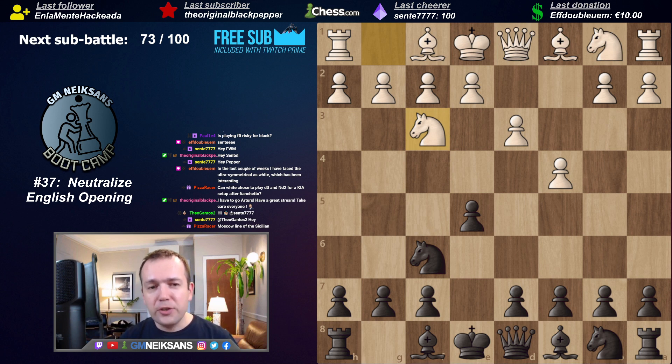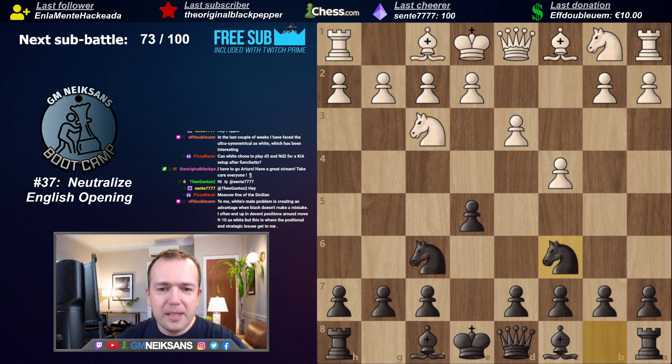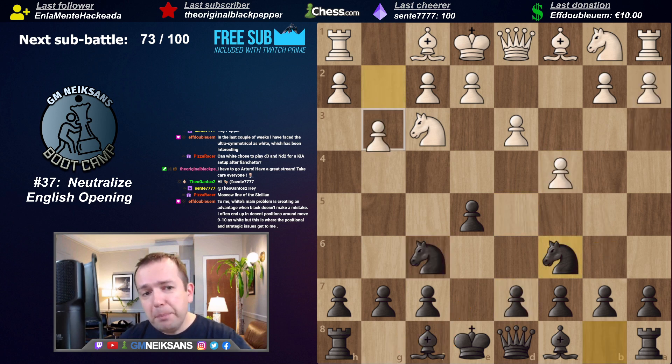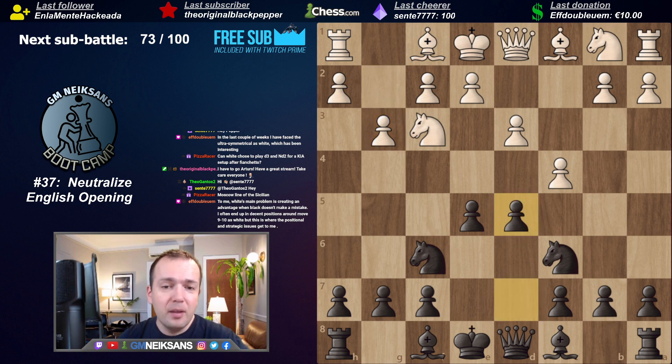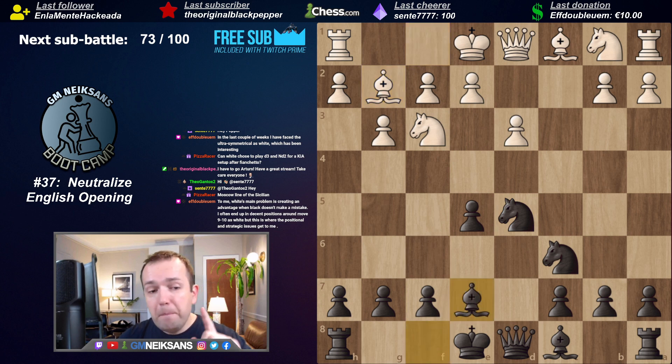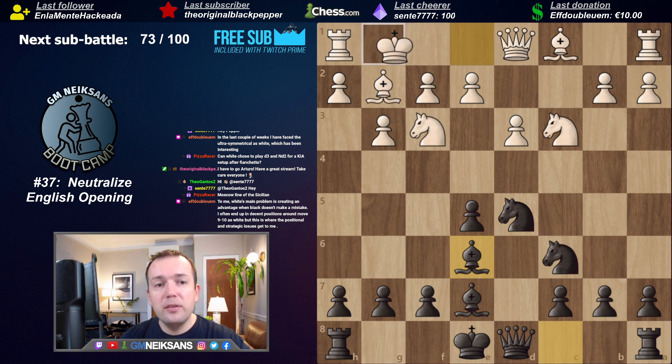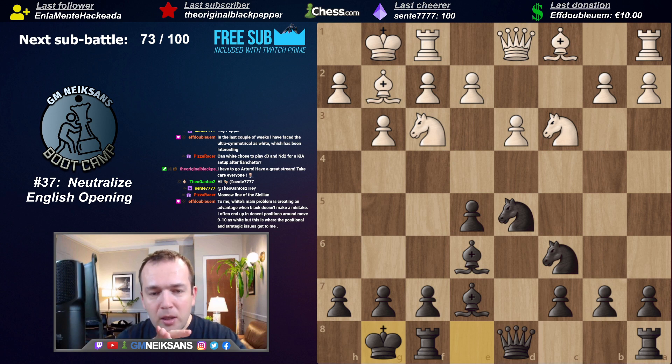White can try to win the bishop - takes, takes, short castle, just continue normal development, and you're never going to experience any problems. But of course you can be a little bit ambitious. The question is: do you really want to get out of the opening, or do you want to be a little bit more ambitious and fight for something more than equality? Because the topic of our bootcamp number 37 is how to neutralize the English opening. We can play Nc6, and now it really depends what Black is going to do - he can play the Najdorf colors reversed.